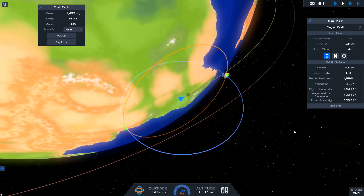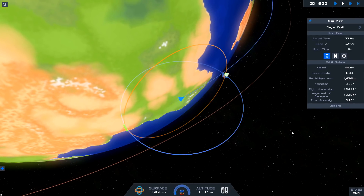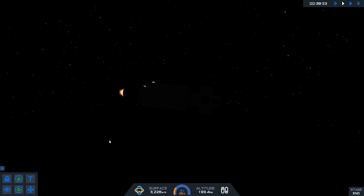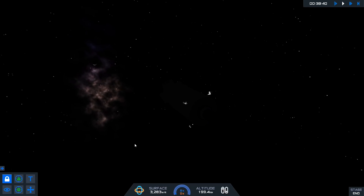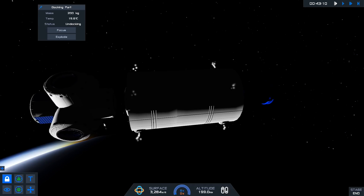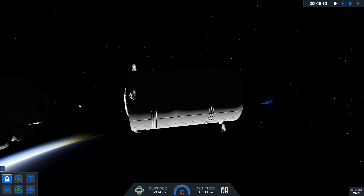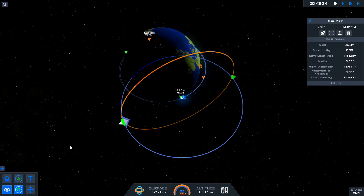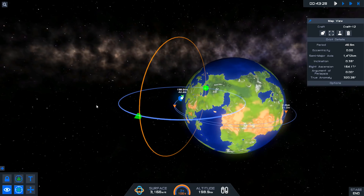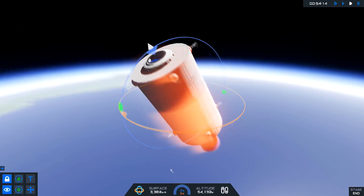Back to the mission — there is an automatic burn control. When you create a maneuver node, which is a little difficult because the camera re-angles every time, you can set the computer to burn the node for you and even fast-forward time to the maneuver node, which makes precision burns a lot easier. The graphics seem cleaner than KSP, though they still need a bit more work — and of course KSP can be modded to be just as visually pleasing.